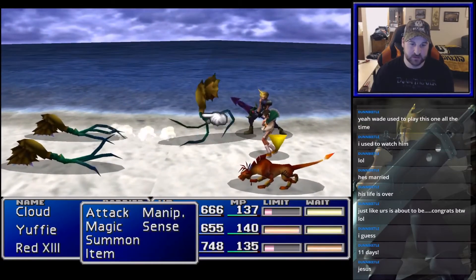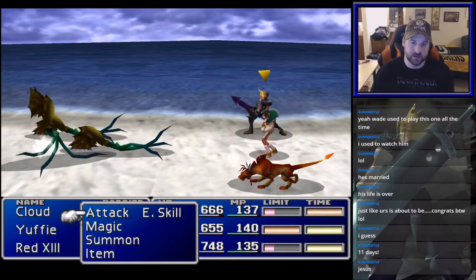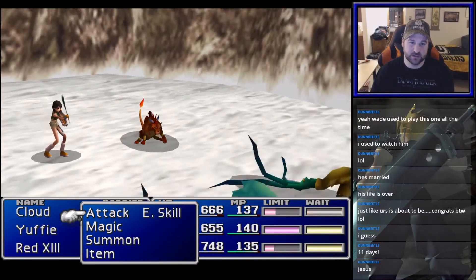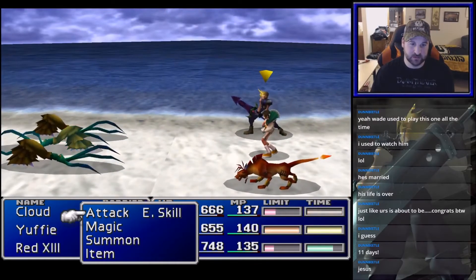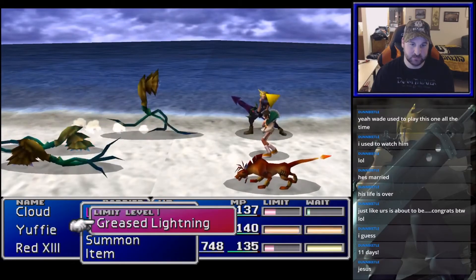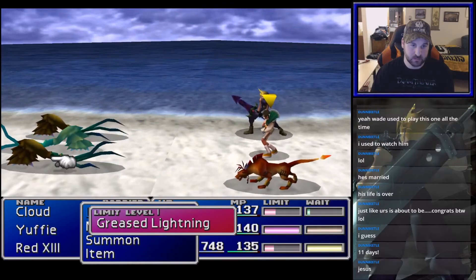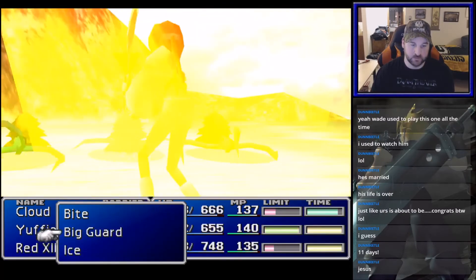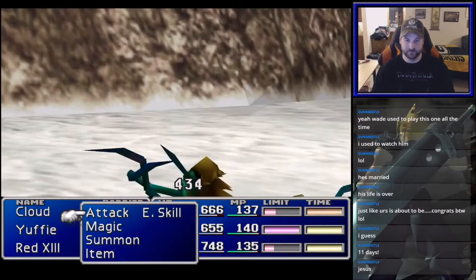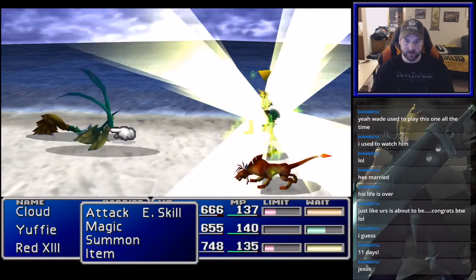Good, I think we have them here. So if you manipulate these — you have to manipulate an enemy skill materia attached. So I manipulated one of these. We're gonna cast Big Guard, but on our team. So do Big Guard on our side.